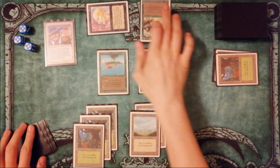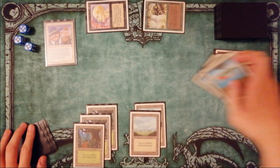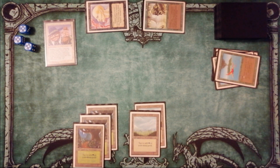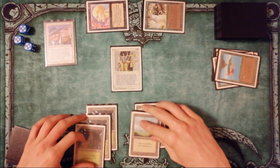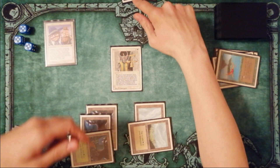Opponent has 2 big creatures and we have Balance, but we also have 2 Birds of Paradise. We can just block something, lose the Birds, and play Balance to destroy the board.